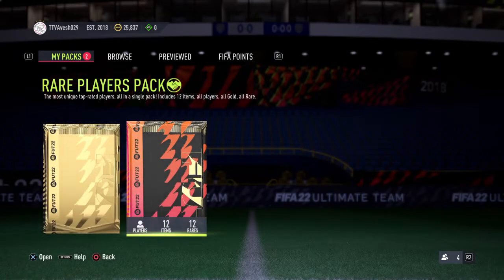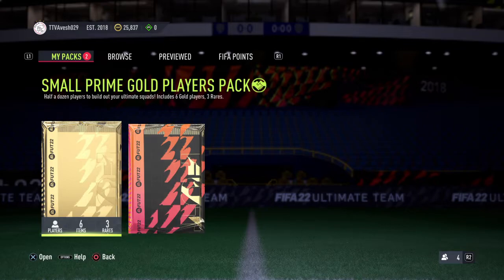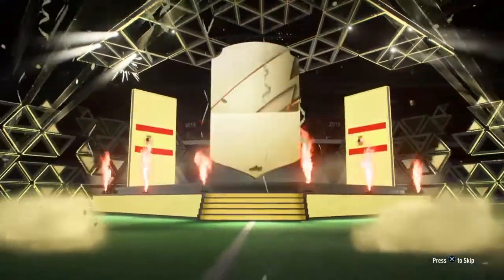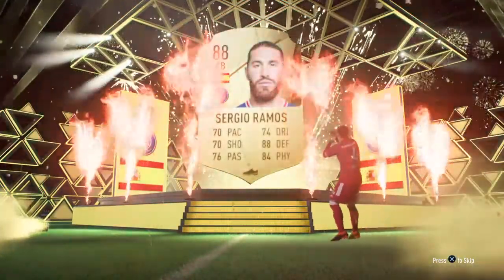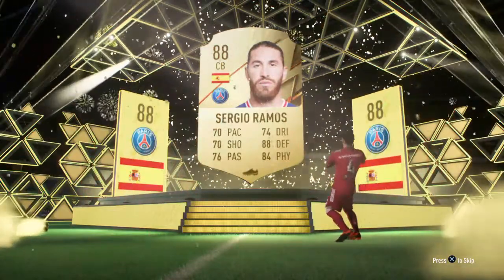So let's start with a small prime gold players pack. That's going to be a walkout. Ramos! I'll take that, I'll take that man. That's a good one, that's a pretty good one.